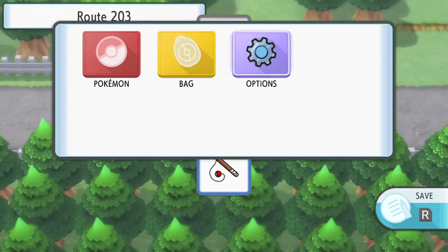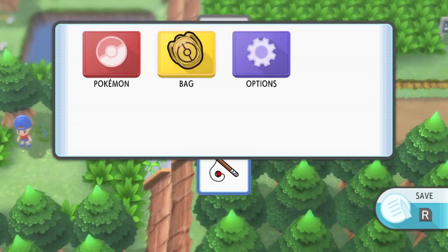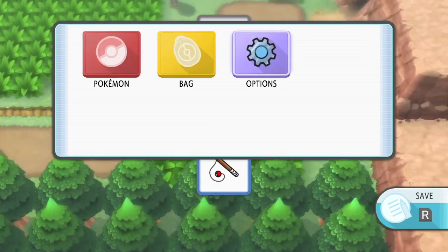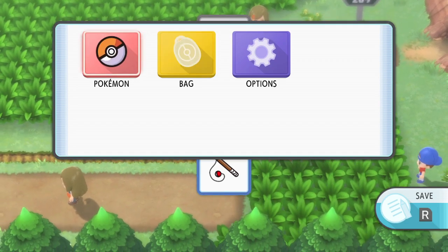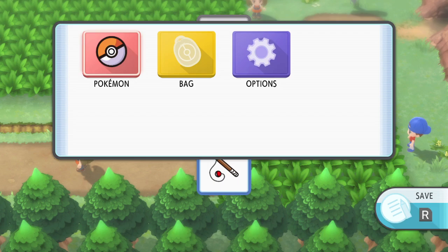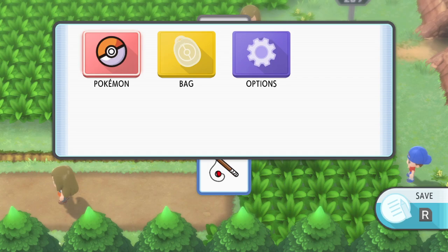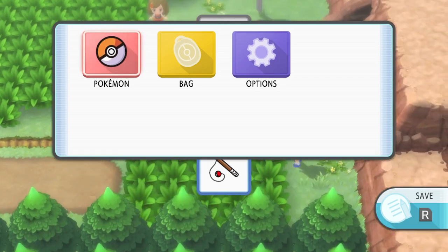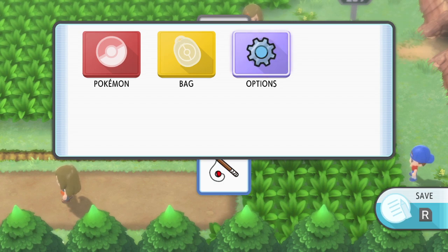Head over to Route 203. Because we're in that cutscene state, there are no trainers and no encounters. Get yourself above the ledge — you need to be barely above it. If you tap down any further you'll jump, so you want to be just above where you jump. It's got to be very close, but it's not super precise.